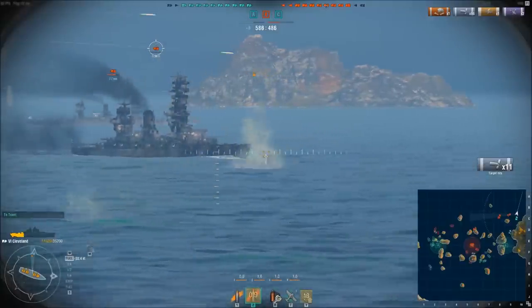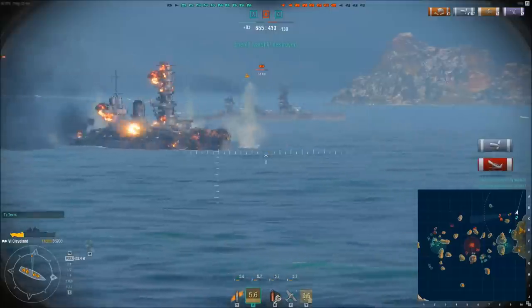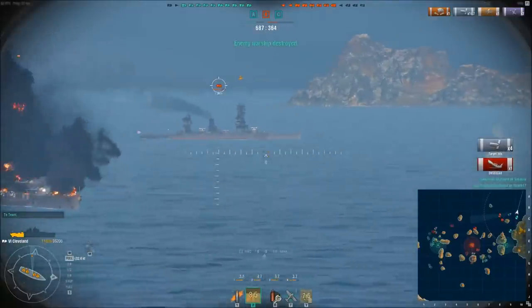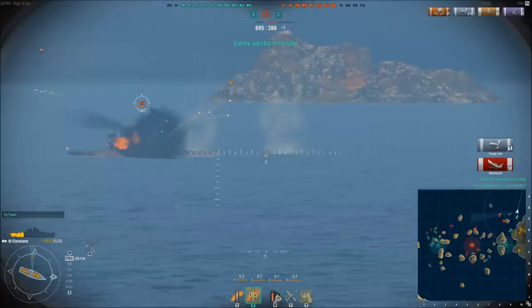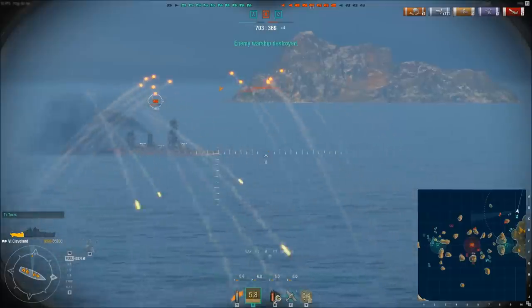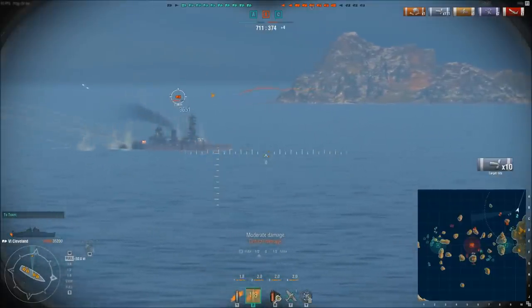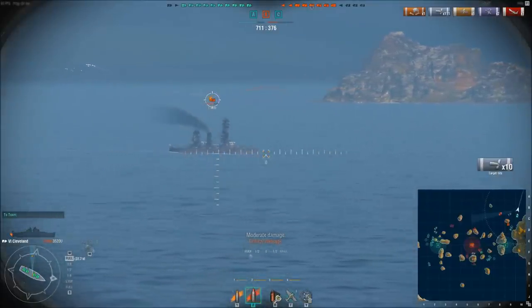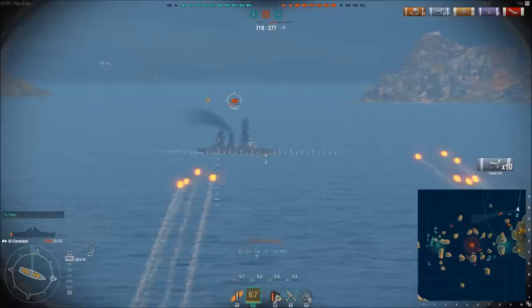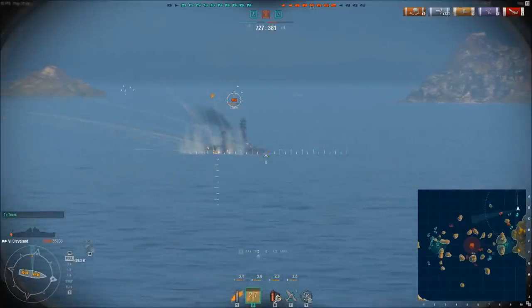I'm constantly firing at the bow position because that's where I can penetrate the ship most effectively. Unfortunately, I managed to get into the range of the secondary gun positions on that battleship. But I managed to get him with assistance from Kinglepen, who put so much fire onto the ship that it went down. Unfortunately, the second battleship keeps firing at me, so I'm putting up as much fire as possible.